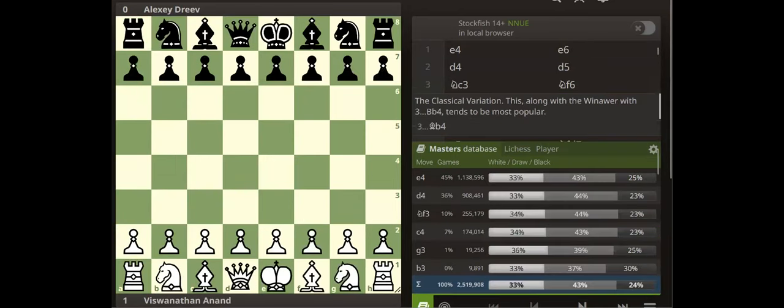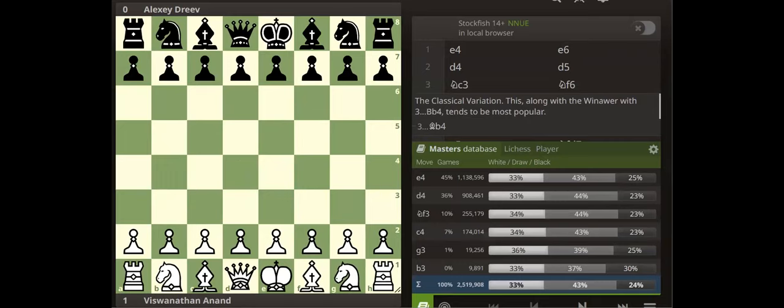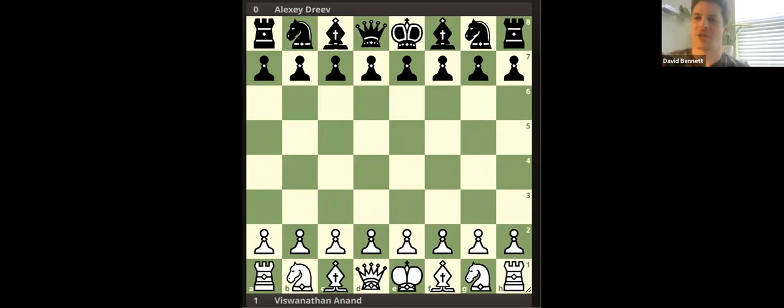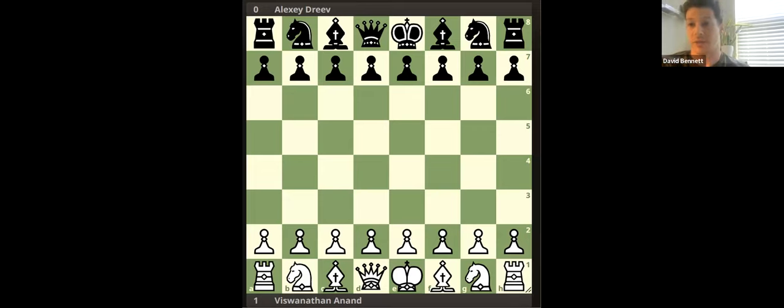Second game. Someone had a question about timing: with a pawn break, should you do it as soon as possible, or increase the tension? You would have to break eventually — the question is always when. The timing: each game is a case study. You can try to generalize it, but it's particular to each position. In the French, it's just the thing to do — you play C5 on like move three. Pretty much on move three you're going to play it in the French, or if they lock it.